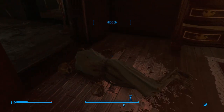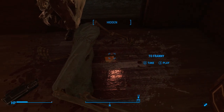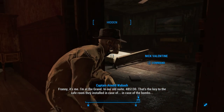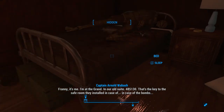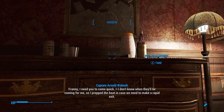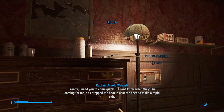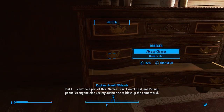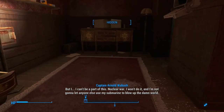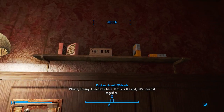So that's Wabash, and this is Franny — obviously long dead. Franny has a holotape next to her. Oh my God, she scared the shit out of me, Nick. Let's play it. Franny, it's me — I'm at the Grand, in our old suite. 48, 51, 30 — that's the key to the safe room they installed in case of the bombs. Franny, I need you to come quick. I don't know when they'll be coming for me, so I prepped the boat in case we need to make a rapid exit. But I can't be a part of this nuclear war. I won't do it. And I'm not gonna let anyone else use my submarine to blow up the damn world. Please, Franny — I need you here. If this is the end, let's spend it together.